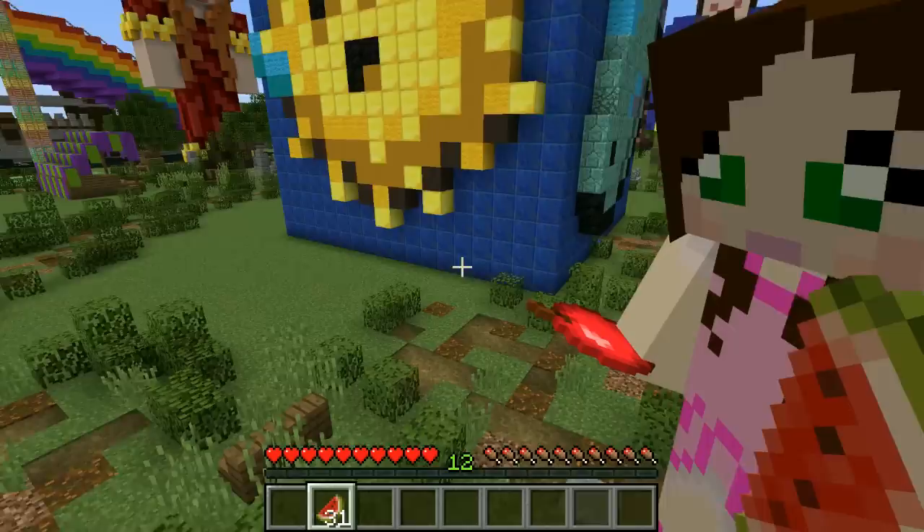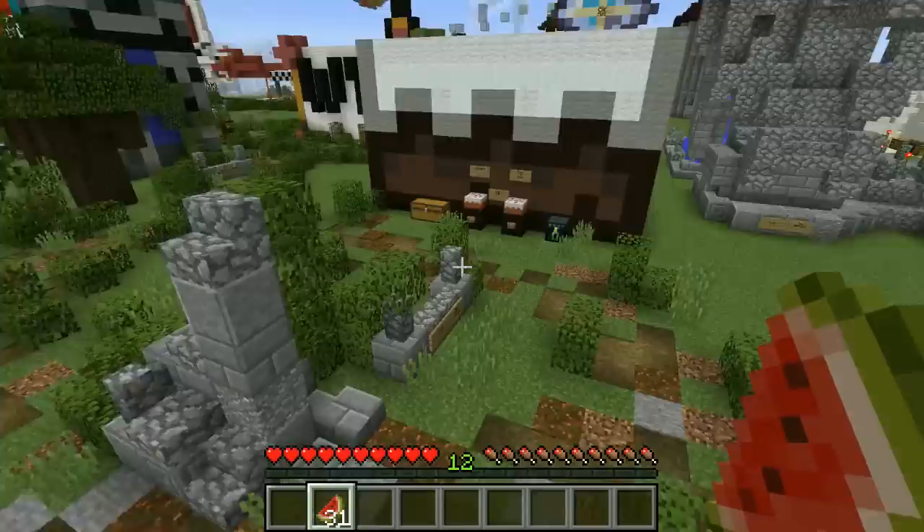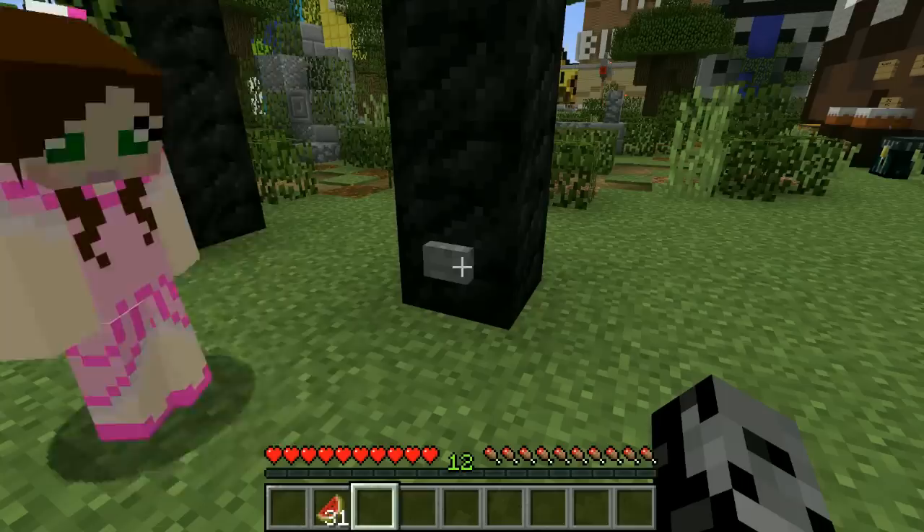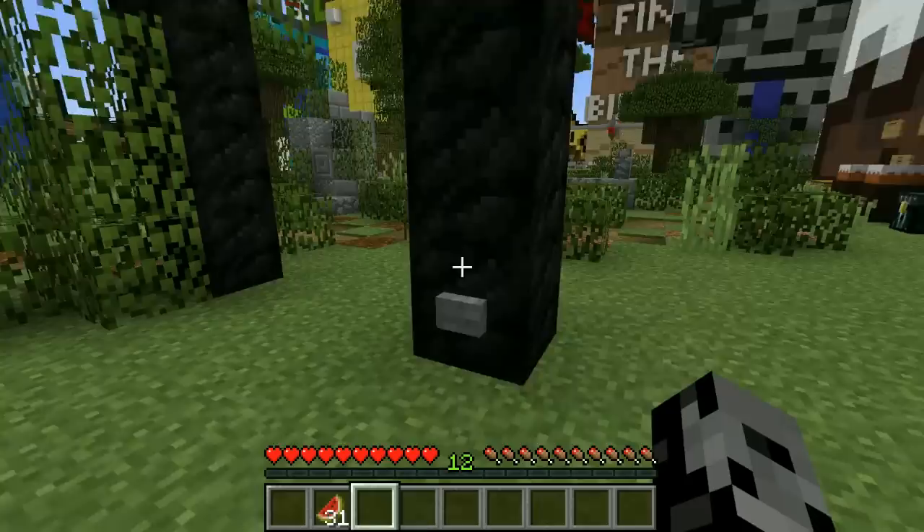Hey, what's going on dudes, it's Pat and welcome back to the Headhunter Theme Park! I was looking around trying to find cool things to do today and I noticed next to this little Enderman's leg there is actually a button. I found a secret! It probably does nothing though. I didn't press it because I wanted to wait for the video.